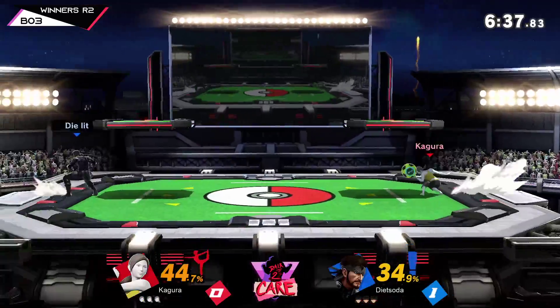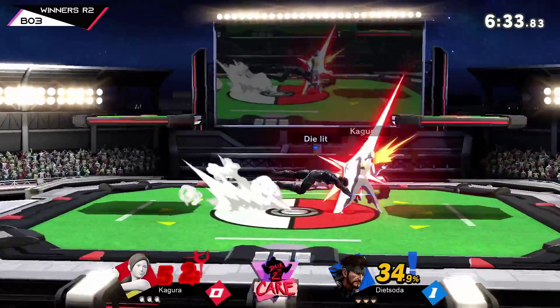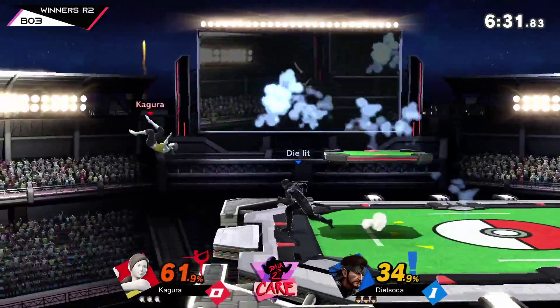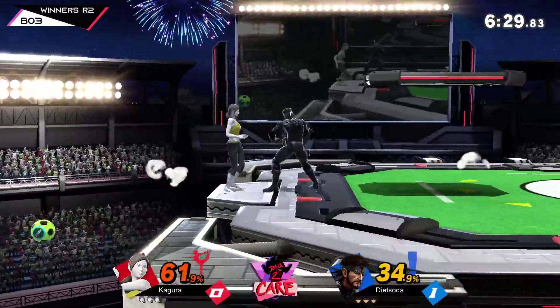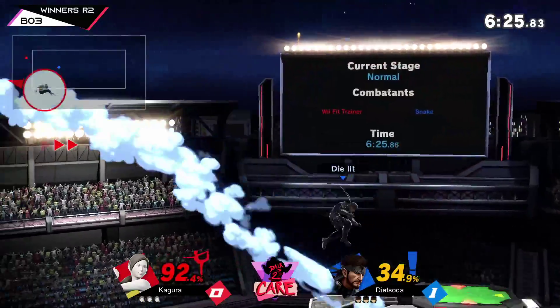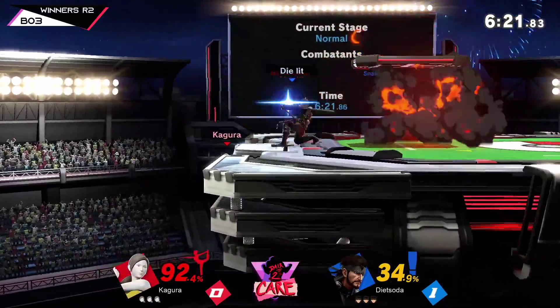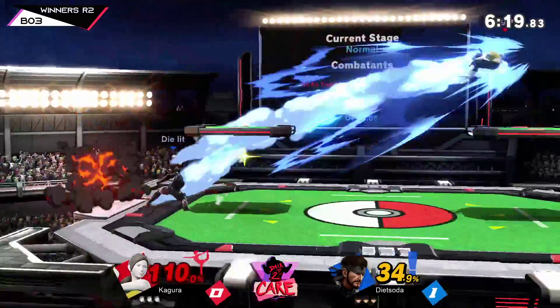The jab punishing the dash attack on shield — he didn't get the turnaround so he couldn't get anything other than jab one behind him, but damage is damage. Dash back into dash attack — true combo, that's a classic Snake combo right there. Landing with the Nair but it was unsafe. The grenade explosion into the back there — that was really nice. Out of the ground, some classic Snake stuff.